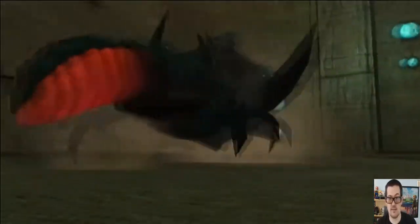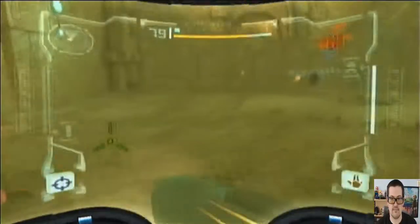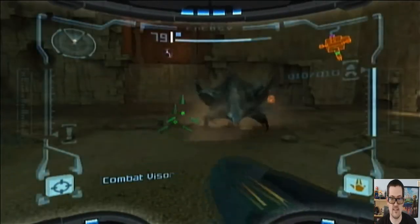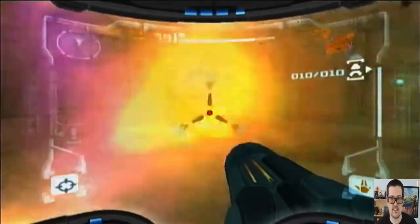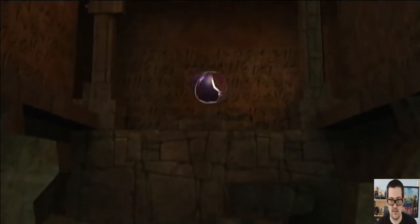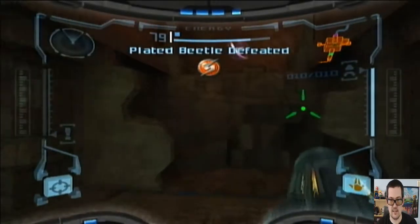So we got this big old beetle here, which I'm gonna need to scan so I don't forget it later on. Trying to get 100% items I'm more confident about. 100% scans? Not as confident. Usually I just try to go for the attack right off the bat, but now I need to do all these scans. Jump sideways. There we go. Thinking I can still do fast missiles here.